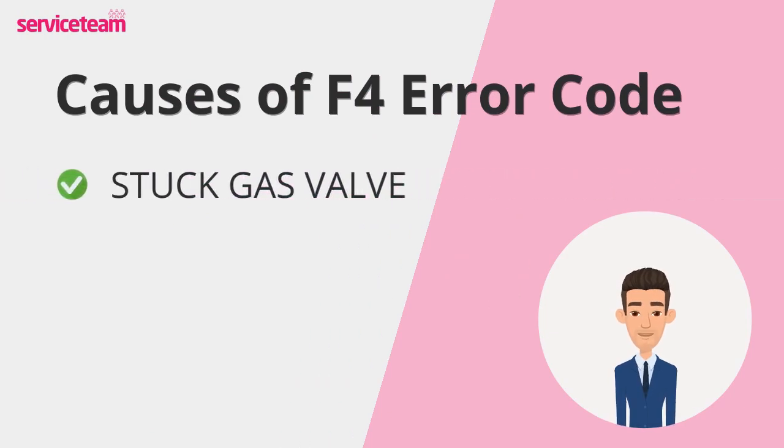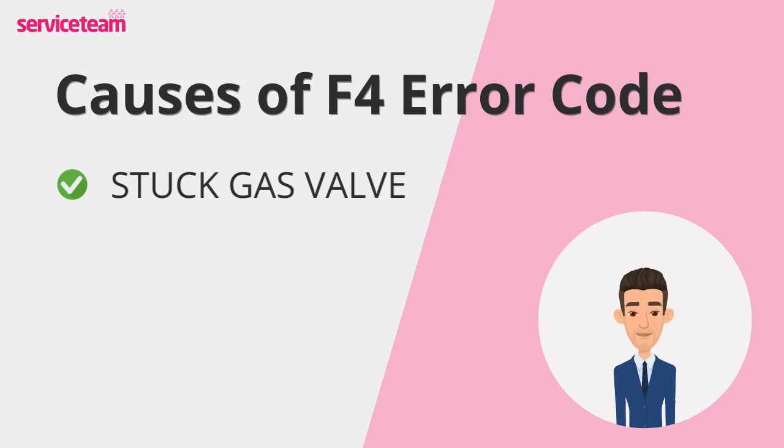Let's take a closer look at what might be causing the F4 error on your Glow Worm boiler. The first cause is a stuck gas valve. This component controls the flow of gas into your boiler. If it gets stuck, gas won't reach the burner, and without gas there's no flame, triggering the F4 fault.